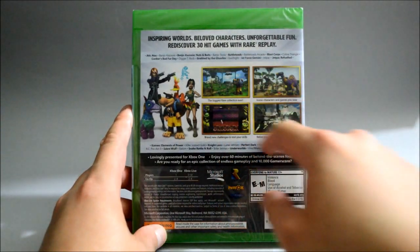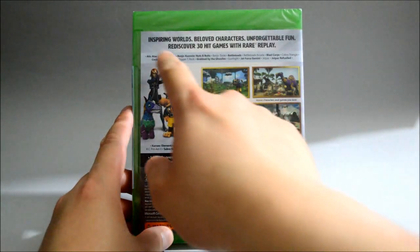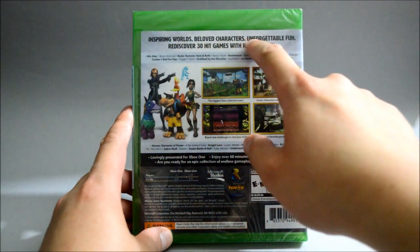On the back we see 4 gameplay pictures, and each gameplay picture is actually from a different game. And on the top they say inspiring words: beloved characters, unforgettable fun.